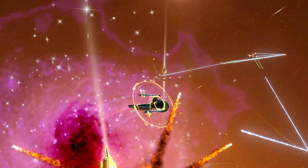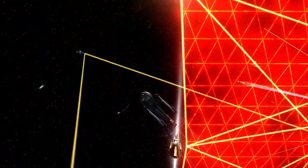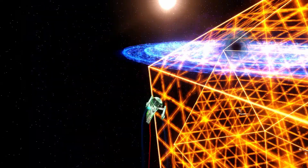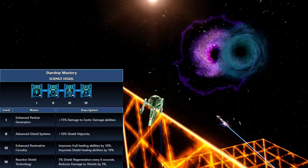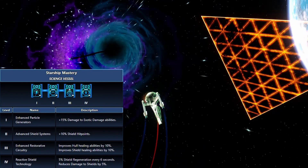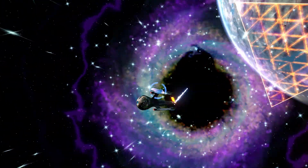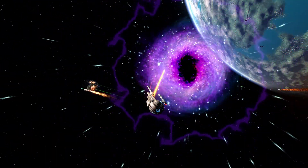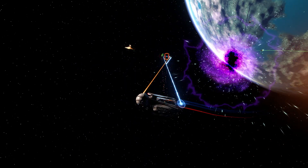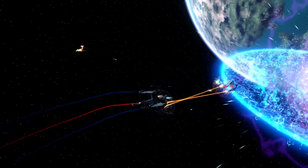If you decide to upgrade your vessel, you will get a grand four-tier mastery skill tree comprising enhanced particle generators, advanced shield systems, enhanced restorative circuitry, and reactive shield technology. There is unfortunately no Zen variant of this ship, which means there is no affiliated lower-tier console usable on the Tier 5U vessel, and of course no ship trait, no special ship skin, or anything associated with Tier 6 vessels. Too bad, Cryptic — do something about that!